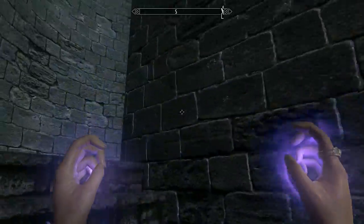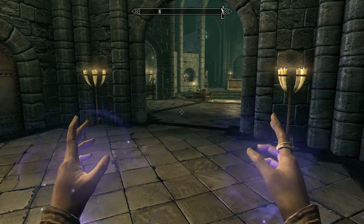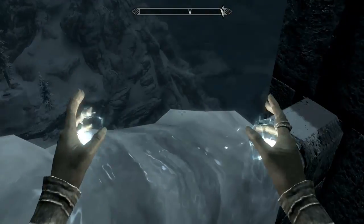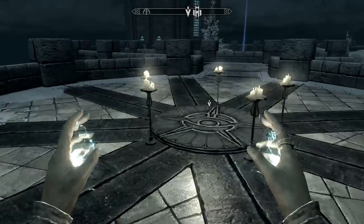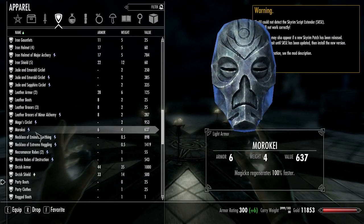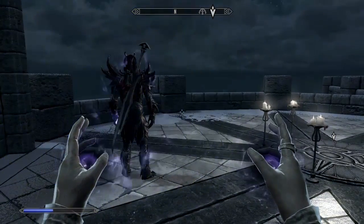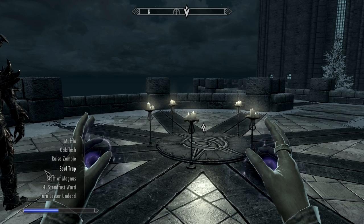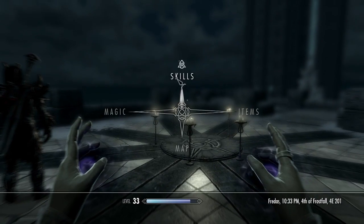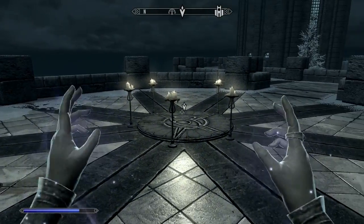So once you've got the spell, I'm going to go upstairs. This is going to be really hard for me. I'm going to find the lady who sells alteration stuff real quick and then we'll meet up there on the top floor. So we are on the top of the dormitory area, and this is the little spot we're supposed to summon on. I took a break to go get the ebony flesh spell. I've taken my Morikai mask off — my armor rating is 300, which is pretty satisfactory for somebody who's basically naked.